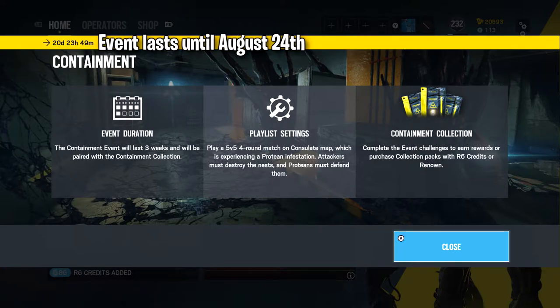It lasts 20 days until August 24th, which is very long. Play a 5v5 four-round match on Consulate — as you can see, this is the garage part of Consulate — filled with parasites, which is experiencing a protein infestation. Attackers must destroy the nest and proteins must defend them. And then there's the containment collection: complete event challenges to earn rewards, or purchase collection packs with R6 credits or Renown.